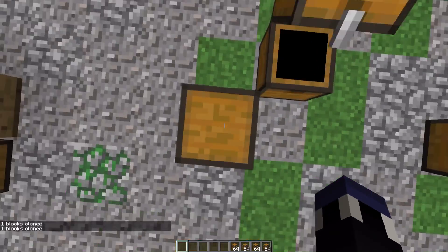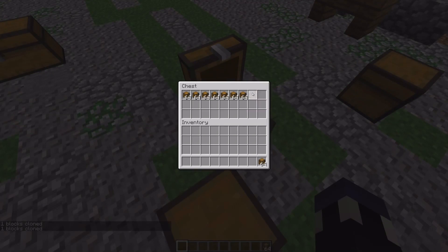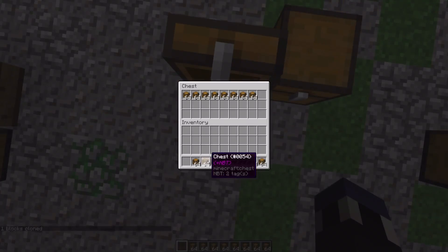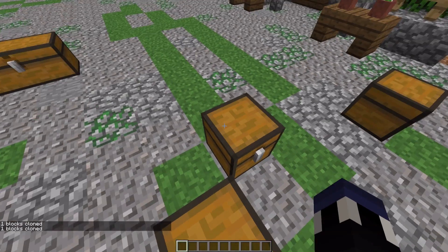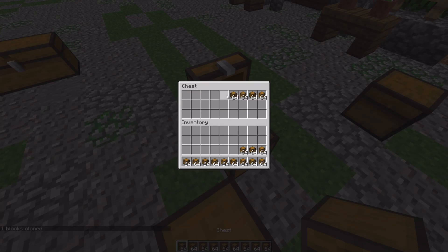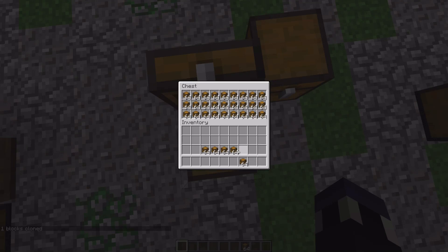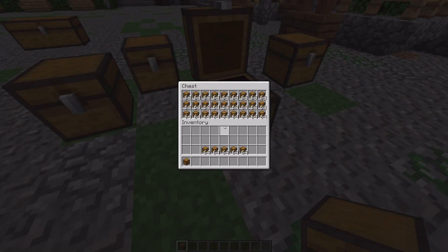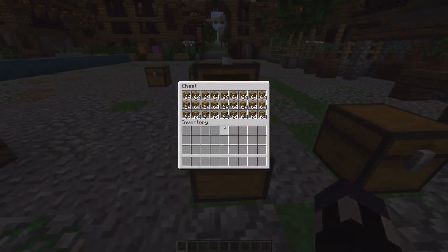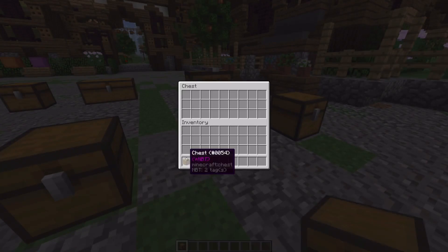And then use the clone command that you guys are seeing on screen to clone the chest. Now you'll have two chests that each have a chest that each have 64 golden blocks. These chests will stack because the NBT information is the same. So take one chest out of that other chest, put it into this one, clone it again. You're going to go from 1 to 2 to 4, 16, 32, 64, 128, 256, 512, and so on — and eventually you will have a single chest full of these chests that all have gold blocks in them. Do this a couple more times and you will literally have the weight of a black hole sitting in front of you in Minecraft. Have fun with that.